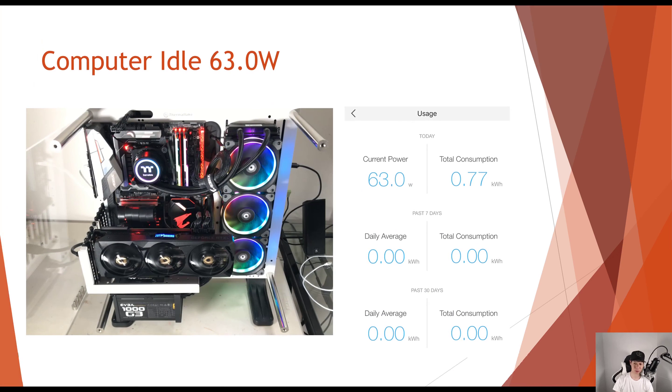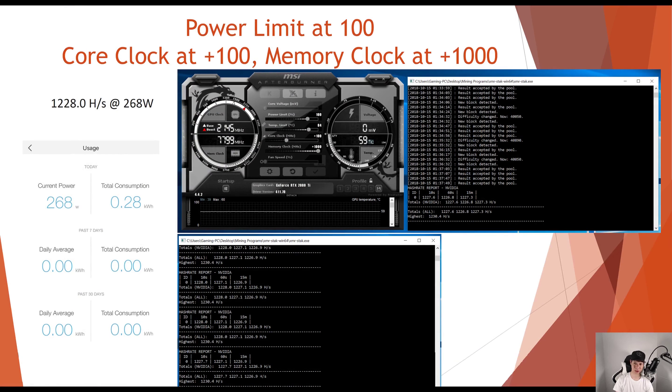My gaming computer with the RTX 2080 Ti does idle around 63 watts. Setting the power limit at 100, core at 100, and memory clock at 1000, I was able to achieve 1,228 hashes at 268 watts. Here are all the stats on screen — if you want to see this in more detail, go ahead and pause the video.